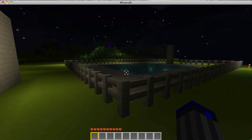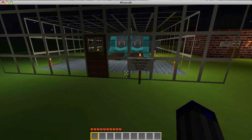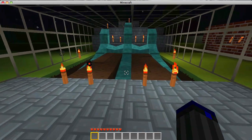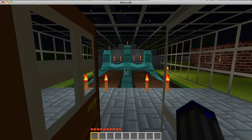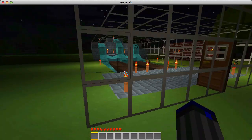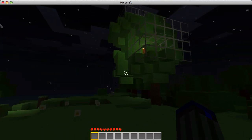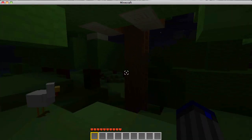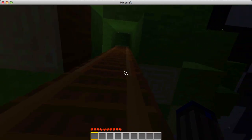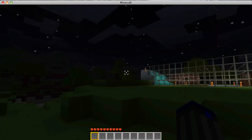Over here is the pool. There's a nether portal over there. You have the greenhouse, where there would be wheat. It looks nice — I'll give it that. There's an interesting-looking farm. I think this is a tree house of some kind — it's kind of weird and I can't get up. I'm sure it's amazing. Lots of glass.